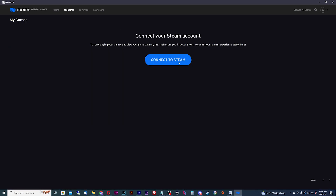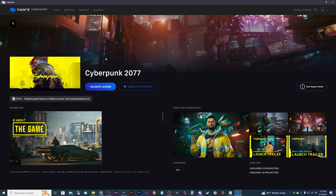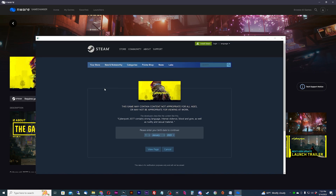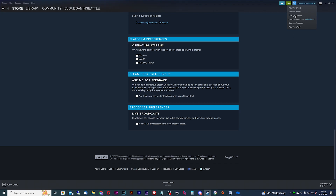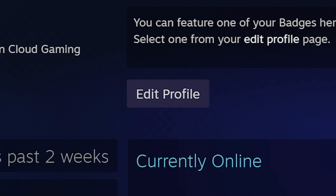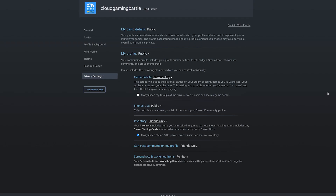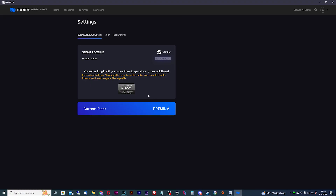EnWare offers a Steam account sync function where you need to sync your Steam account to your EnWare account to start playing Steam games. You cannot play the games on the My Games tab without doing this. Also, be aware that any game that is not free to play needs to be validated through your Steam account by syncing first. To do this, you'll need to make sure your Steam account is public. Go to your Steam account profile page, go to privacy, and make sure the global setting is public. You'll also have to make sure that your game list is public — this is what EnWare needs to sync correctly.